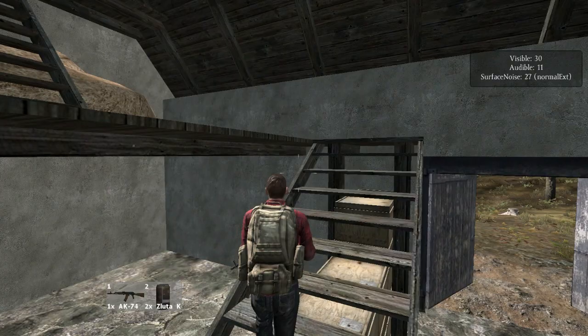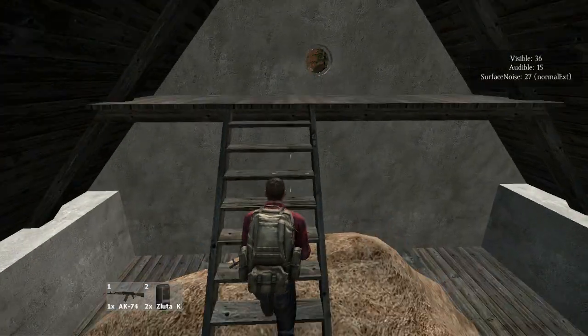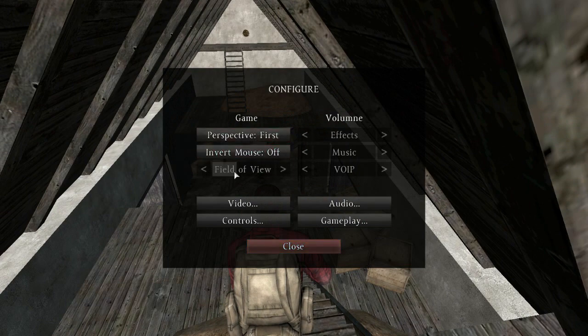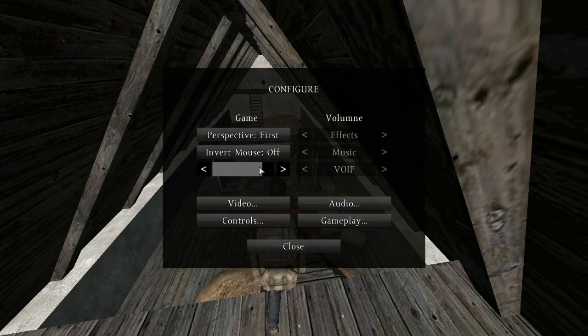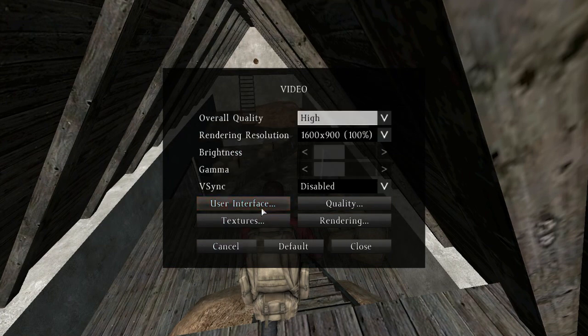I'm going to try running off this barn to see if I can take damage. Let me show you the options menu real quick. If you go to Configure you've actually got a field of view slider now. This thing goes to insane angles — I think they should probably cap it at maybe 90, because if you could play at such an insane level you'd have way too much of an advantage.